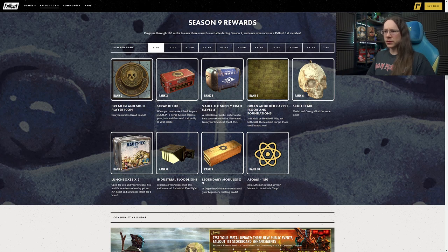Lunchboxes at Rank 7. At Rank 8 we have an industrial floodlight - a wall light with a kind of industrial vibe. I could see that going in a few places, outside and inside. Sort of crafting rooms, places like that, but also outside to illuminate a more rustic, technical kind of camp. Or if you just want it to look like you've ripped it off the wall somewhere and taken it back to your camp. Quite cool, definitely like that.